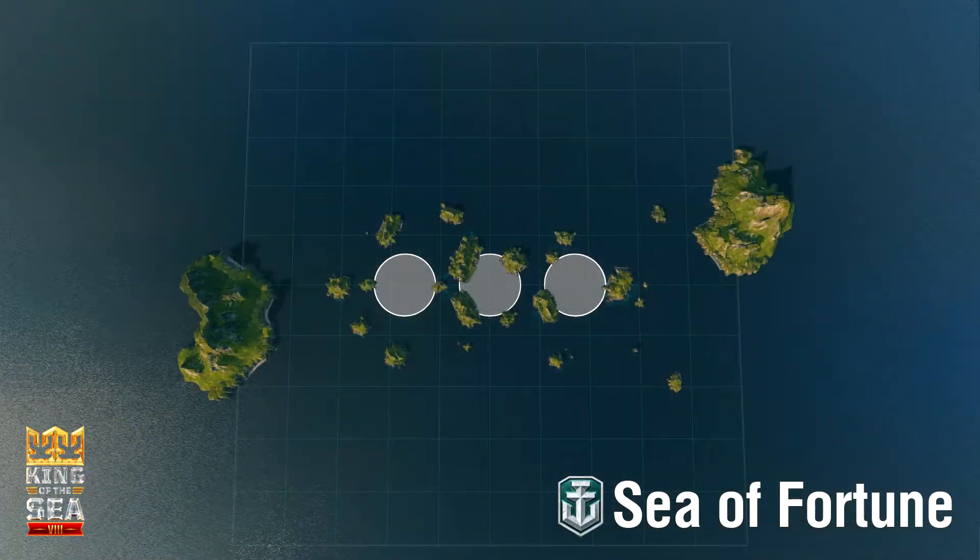Sea of Fortune is a 48x48km domination-style map, with three cap points running in a line from west to east. The A-cap is on the extreme left, B is in the center, and C is on the far right.